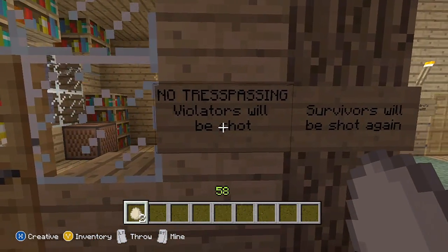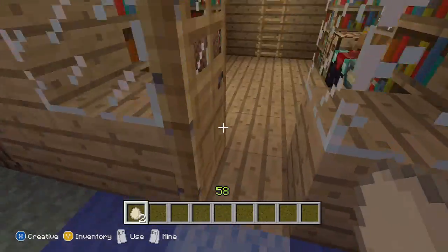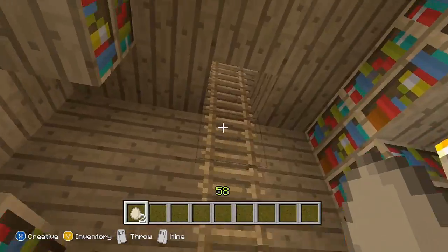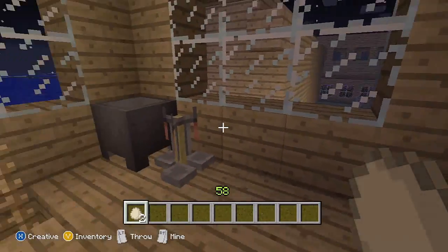This is Ridley's house. He's got a sign: no trespassers — violators will be shot, survivors will be shot again. So yeah, this is Ridley's house. A lot of things have happened to Ridley's house — a lot more than what should have happened, to be honest. Because I feel really sorry for him.